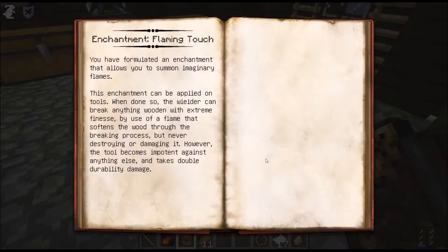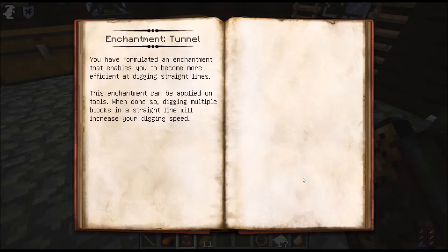What do any of these do? Flaming Touch: you've formulated an enchantment that allows you to summon imaginary flames. Applied on tools, the wielder can break anything wooden with extreme finesse using a flame that softens the wood without destroying it. However, the tool becomes impotent against anything else and takes double durability damage. Cool. Enchantment Tunnel: you formulated an enchantment that makes you more efficient at digging straight lines. When applied on tools, digging multiple blocks in a straight line increases your digging speed.